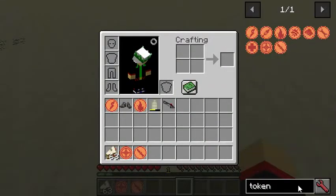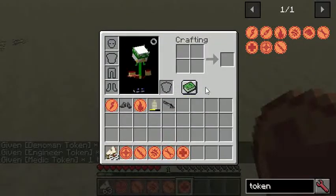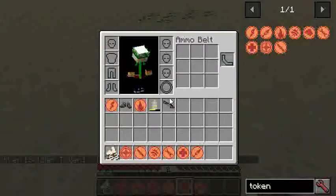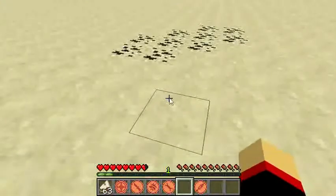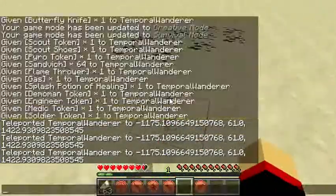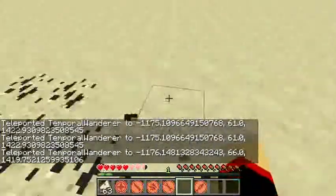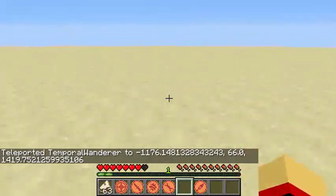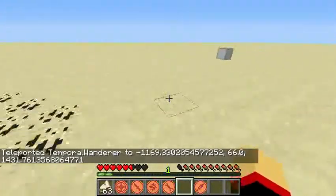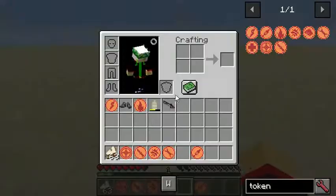What other tokens do we have? We have the spy, the Demoman, Engineer, Medic — and that's it, I think that's everyone. Oh, I didn't get the soldier token. The medic has a special ability — it's to regenerate health over time. Even with my saturation down, I'm still healing naturally. So medics have a natural regeneration, which is awesome.